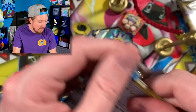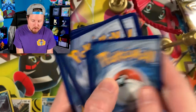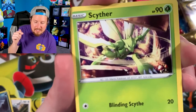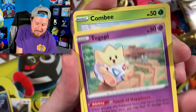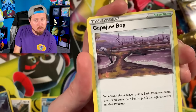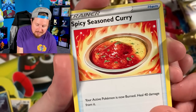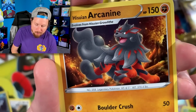Let me know down in the comment section — you got a good look at a bunch of cards earlier from Astral Radiance when we looked at that booklet and from yesterday's booster box opening. If you haven't seen it yet, I'll put it up on the end screen. But let me know in the comments: what is your most wanted card from this set? I'm going to try to reply to as many comments as possible — I just want to hear your thoughts.